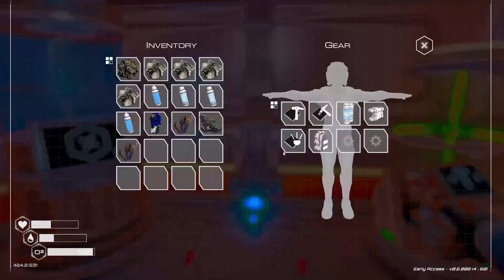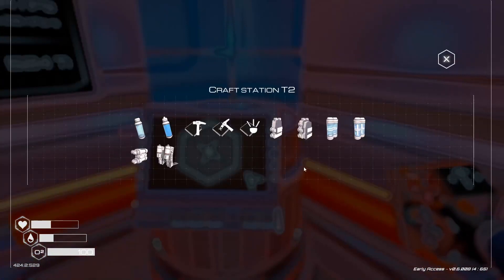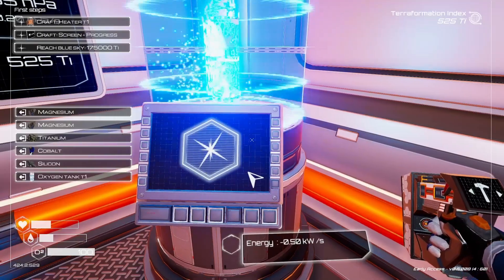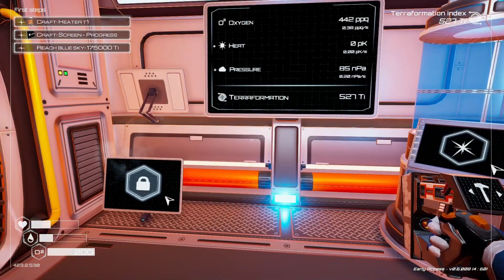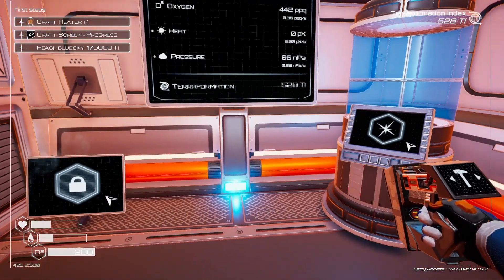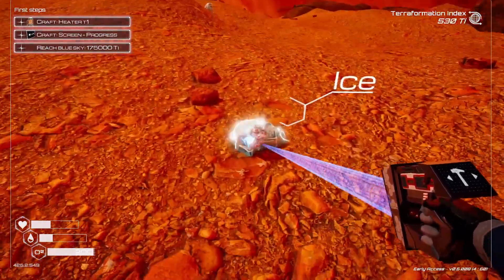Let's dip in. We need to unequip that. Nice. What's our capacity — oh, 200. So we went from 145 to 200, that is pretty nice. I'm actually going to make another water bottle and drink one.